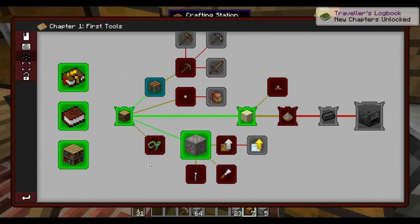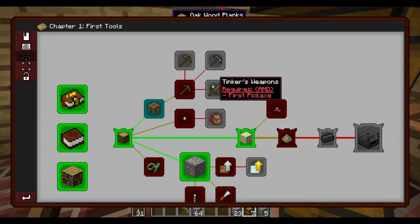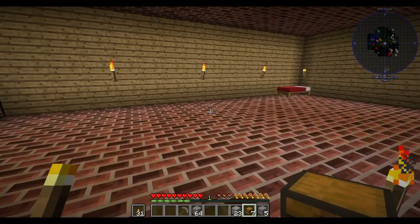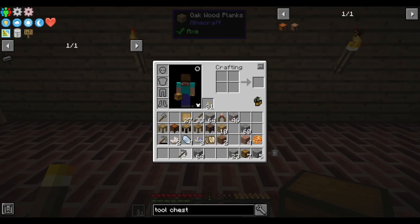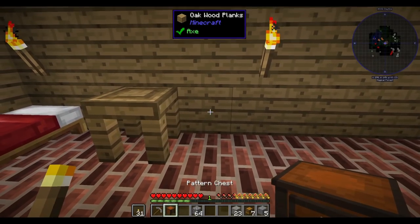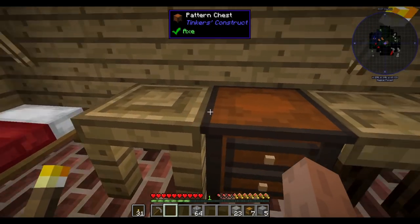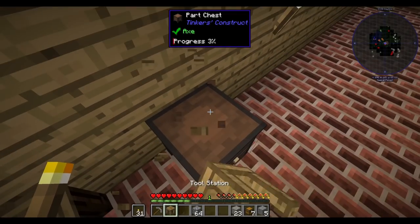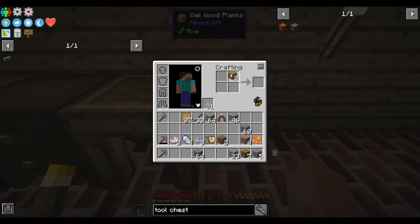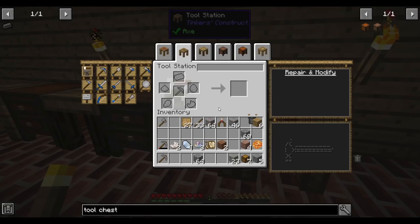It wants a whole set of Tinker's tools - if the reward's useless I'm going to skip it. Let's put it up against this wall here - I'm so organized, right next to the bed. Stencil, pattern, part builder, tool station, part chest. We swap the tool station and the part chest. And just for completeness sake, a crafting station so we can access it all in one go.